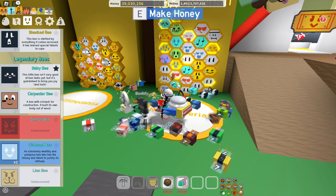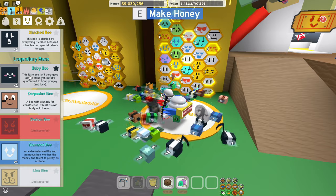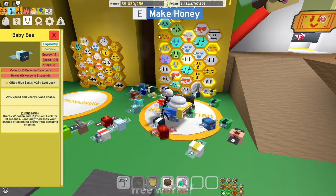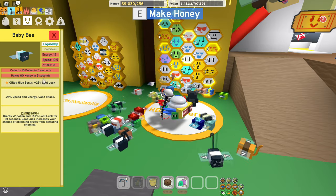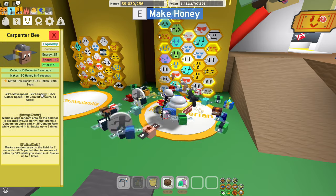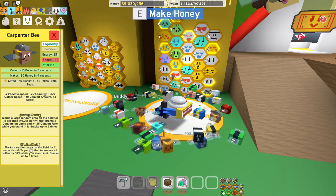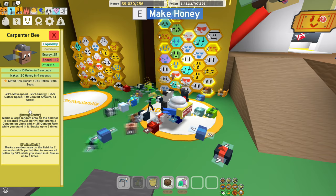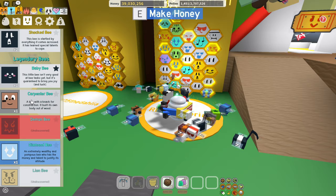Now we're coming to the legendaries. Baby bee is probably one of the most top-tier S-tier bees in the game. It gives you baby love, which grants times two pollen and 50% loot luck for 30 seconds. If you have it gifted, you get 25% loot luck. Very important bee — keep it, very strong. Then we have the carpenter bee, another S-tier bee. Pollen from tools is okay, but the honey mark and pollen mark at the same time is so important. I'm going to have four to five carpenter bees in the deck — this stuff is really, really good. Try to go for carpenter bees, and even better if gifted.